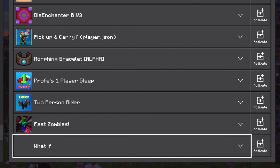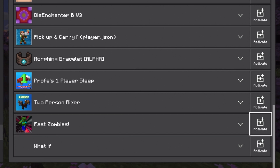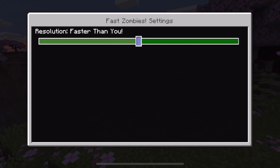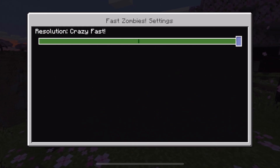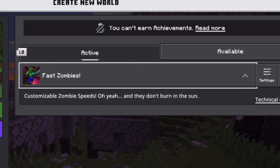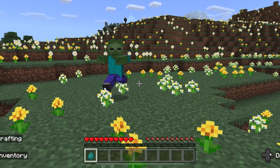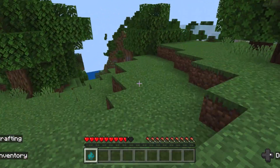I enjoyed the fast zombie gameplay so much that I decided to make it into a pack. And it's even customizable: normal speed, faster than you, and crazy fast. By the way, zombies don't burn in the sun. Let's try out crazy fast. Oh, that's crazy fast.